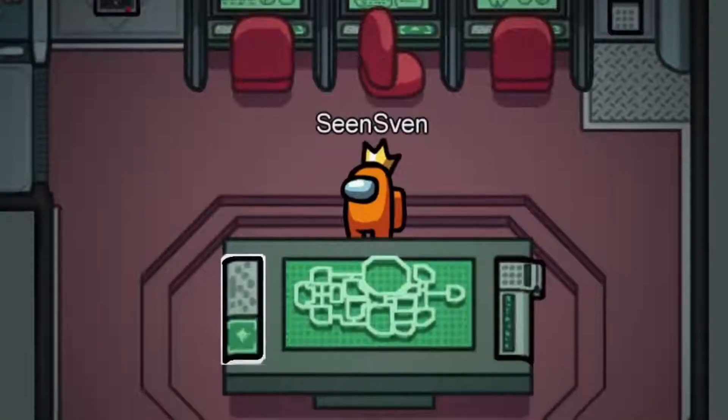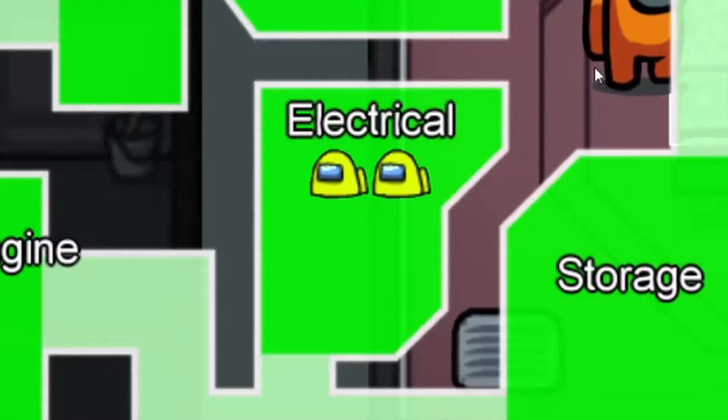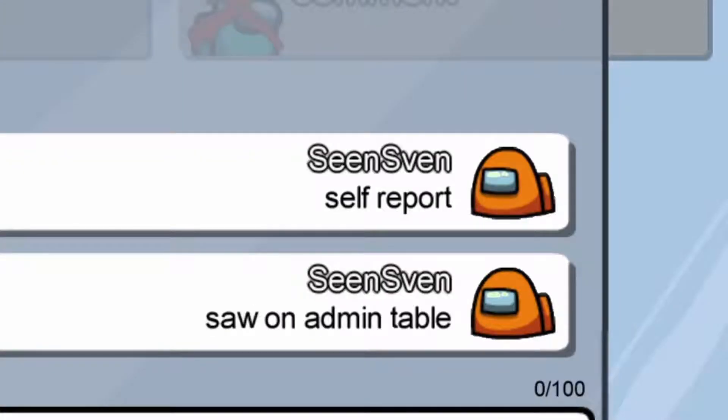Here are some quick ways to identify an imposter. If you see two people in a room together on the admin table, and one of them disappears for a split second, you know a kill just happened. If a body gets reported right after that, you will know that it is a self-report.